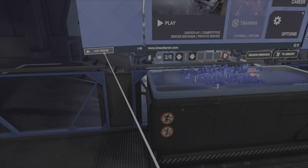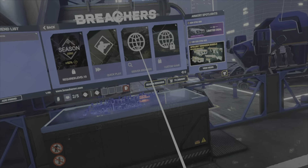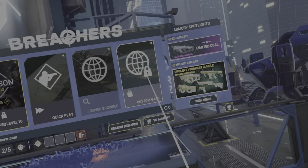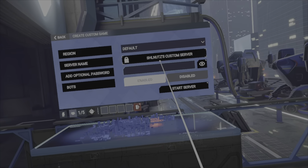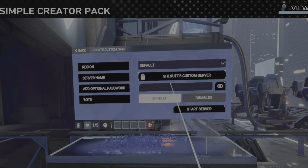Okay, so you can go over here on your menu like you normally would and you're going to click Play. After you click Play you'll see over here it says Custom Server. For some reason on PlayStation the server browser sometimes just bugs out and won't work, so you're going to go over to Custom Server. You can change the name, add a password if you want, but I'm not going to add any of that — just make the server.